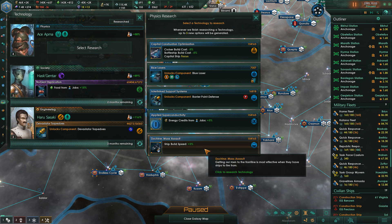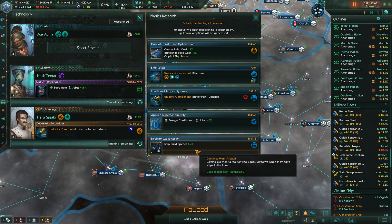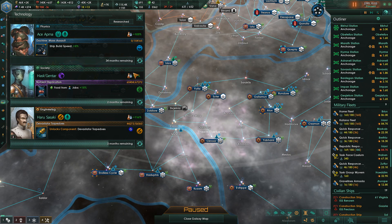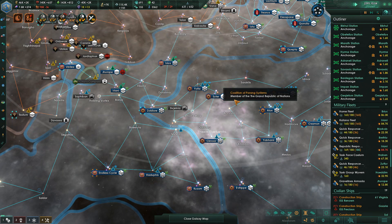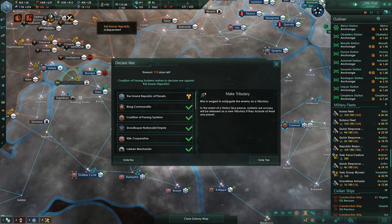Ship build speed, cruiser build cost, battleship build cost, energy credits from jobs. I guess we'll go with ship build speed. And they're just continuously doing this.